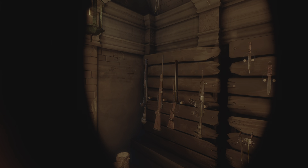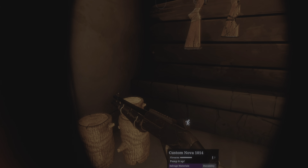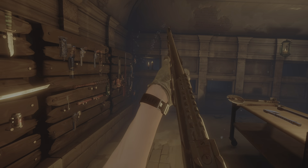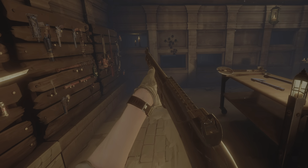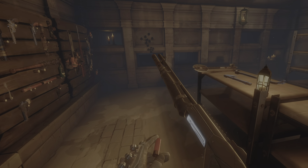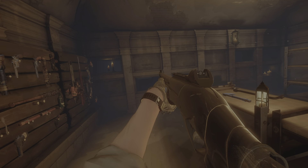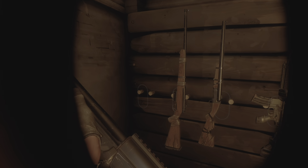Now let's get into the actual weapons. So we have the Nova, which is just a pump shotgun. I wish they would have a shooting range in the resting place — that'd be nice so I could test out all the weapons.